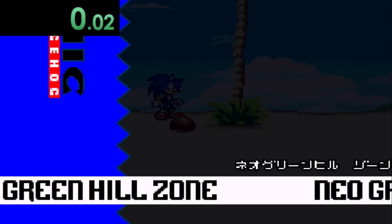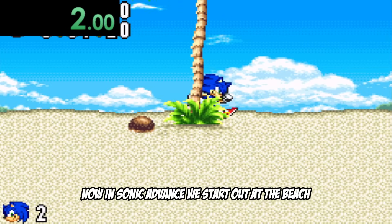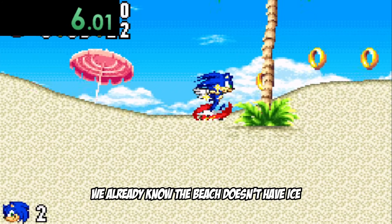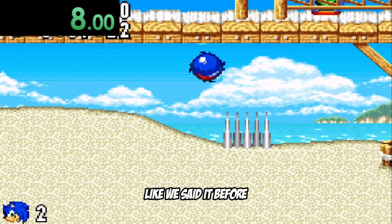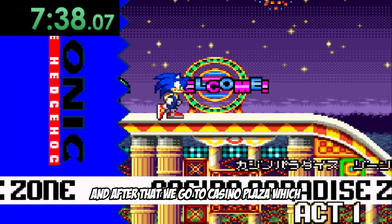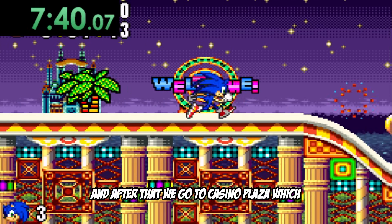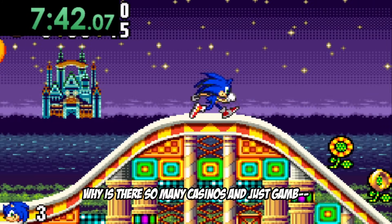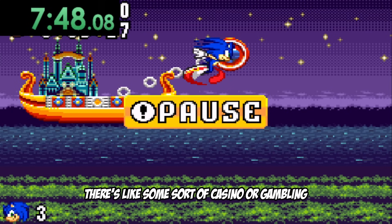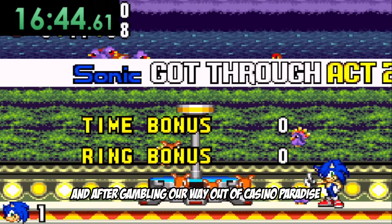Up next is Sonic Advance. We start out at the beach, which obviously doesn't have ice. But after Neo Green Hill, we go to Secret Bay Zone, and after that we go to Casino Plaza. Why is there so many casinos and gambling? I swear in every Sonic game there's like some sort of casino or gambling. And after gambling our way out of Casino Paradise, we finally get to some ice.